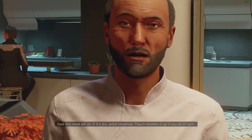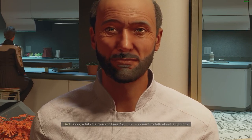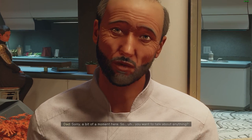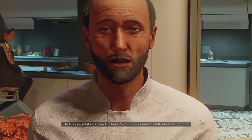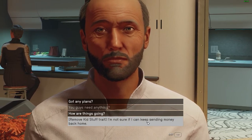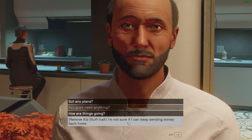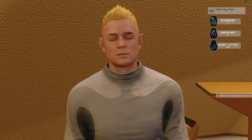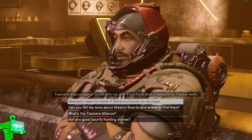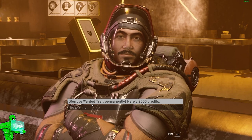Rolling into tip number nine, second to last: removing traits you changed your mind about. If you selected some traits in the character creation that you don't want anymore, they can be removed through unique ways related to that trait. For example, Kid Stuff, Adoring Fan, and Wanted are the ones I chose. Respectively, those can be removed by: talking to your parents and telling them you can't afford them anymore; talking to the Adoring Fan and telling him he can no longer be a fan of you; and talking to a bounty hunter at any United Colonies location and asking them to pay off your bounty for a tiny price.